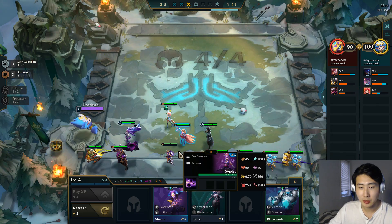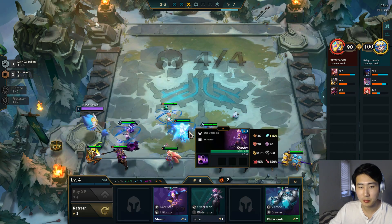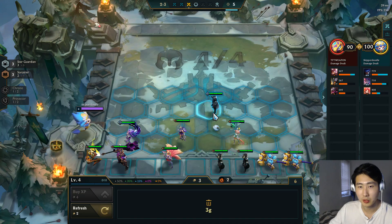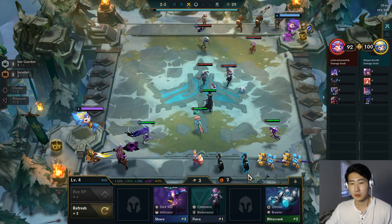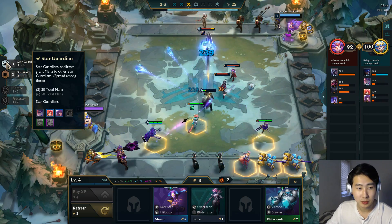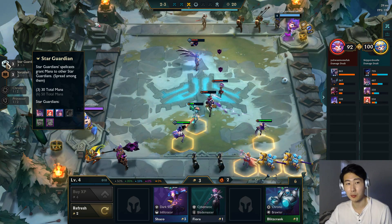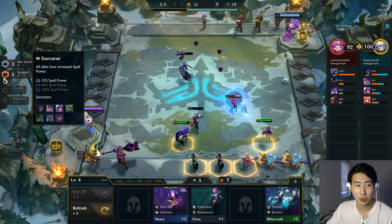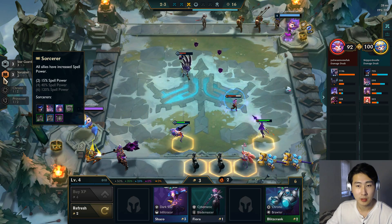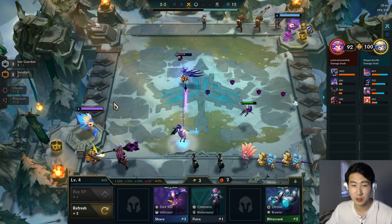Ahri is the classic version from Set 2 — just does the orb thing. We now have three Sorcerers. Keep in mind the Sorcerer bonus procs at two, so we already get 15 spell damage. Syndra is a stronger version of Ahri since she's three gold, so it makes more sense to run her. We're going to try to pop off with six Star Guardians.